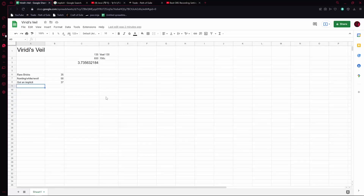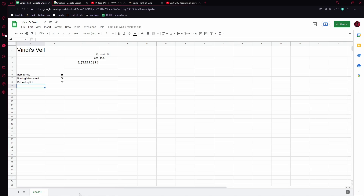And we're back. We got 35 Redeye's Veils where we got nothing, 58 where we got a white socket, or we rolled the mods on the item. And then we got 37 where we got an implicit — or like a corrupted implicit.